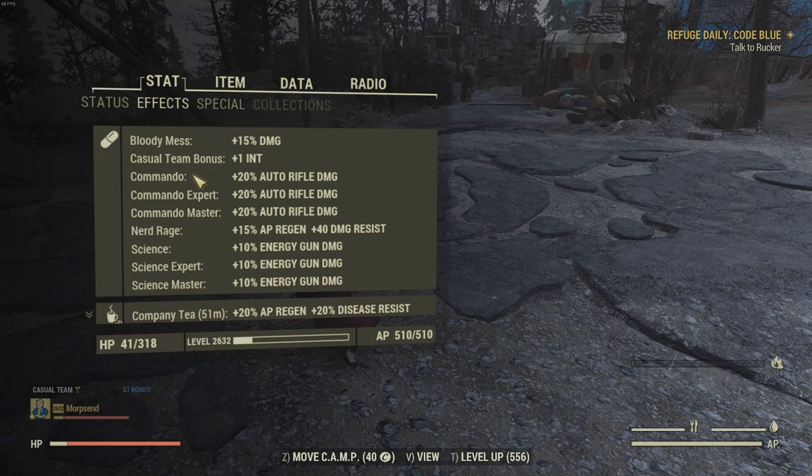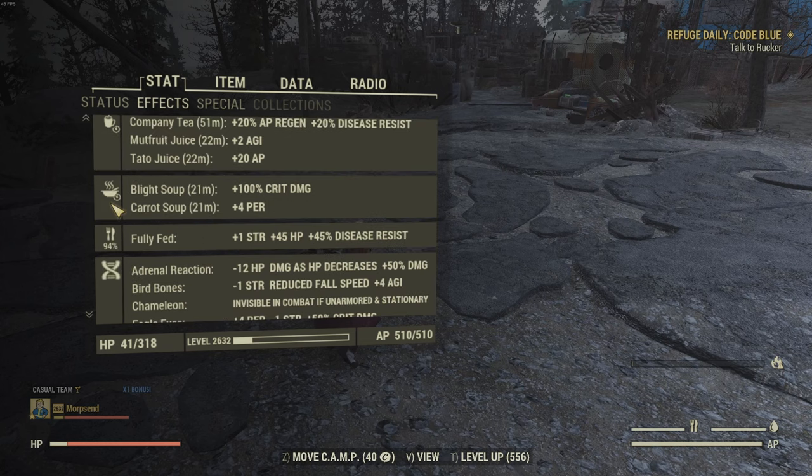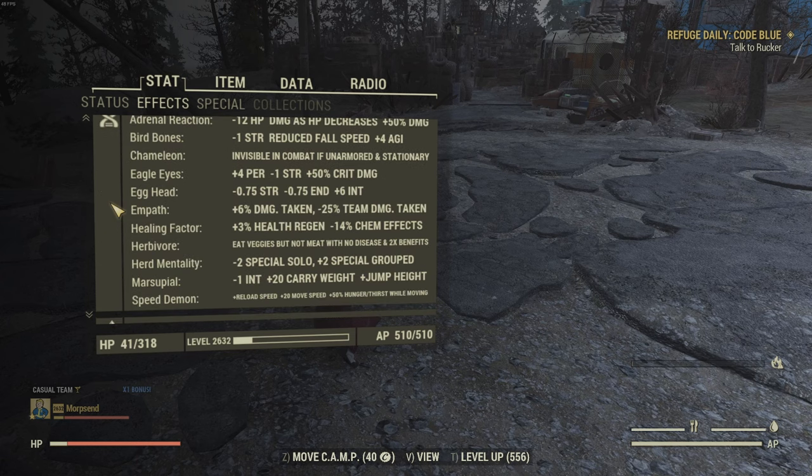Also a change on the PTS — they're actually showing the commando perks plus the science perks, which makes it a little bit easier to see your damage. Here are the food buffs that I'm using: blight soup for the crit damage, which is really sweet. And here are my mutations.